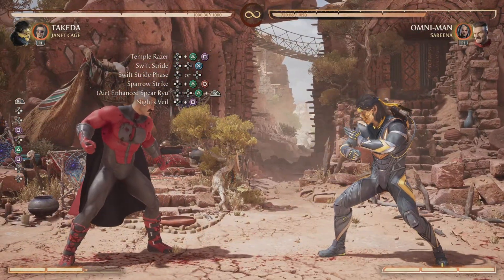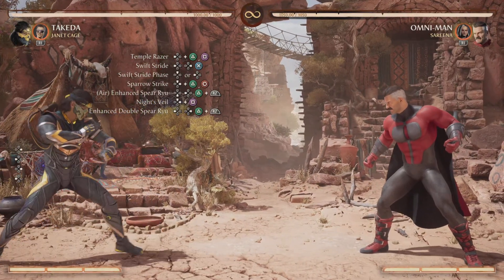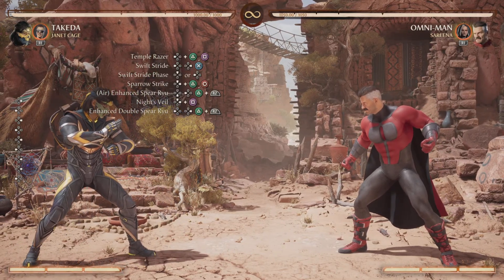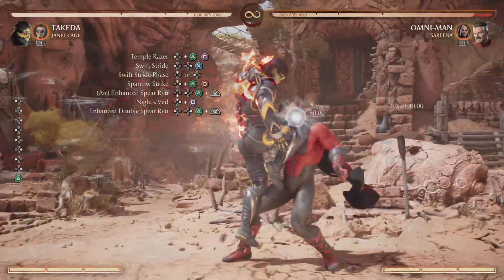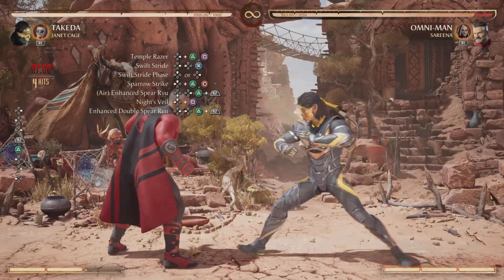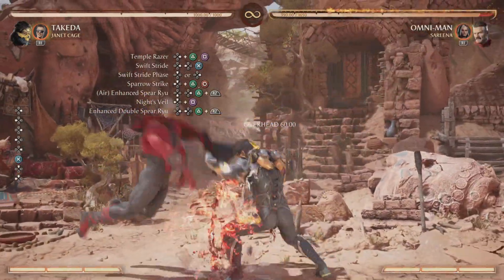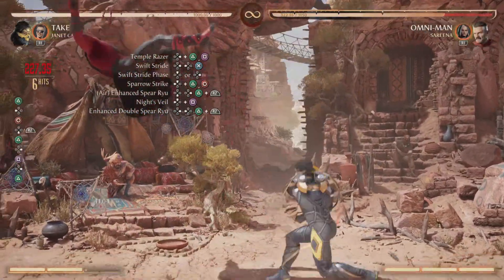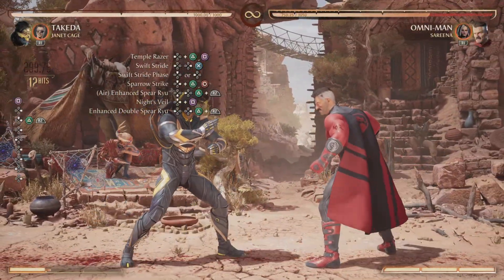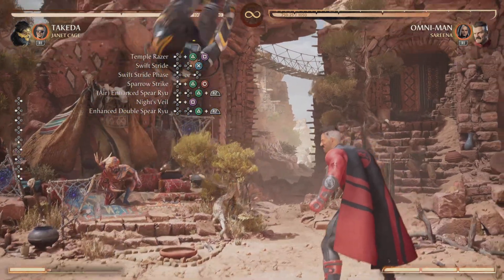You're already hitting 32% damage so it's going quite well. Right after your second Temple Razor, follow it up while they're on the ground with the enhanced Double Spear Ryu — that's a back forward 2 enhanced. If you do the enhanced version, you'll bounce your opponent up in the air and that'll let you follow up with more moves. Your opponent will bounce in the air and that'll let us keep the combo going. Those are the only two super meters we'll use.